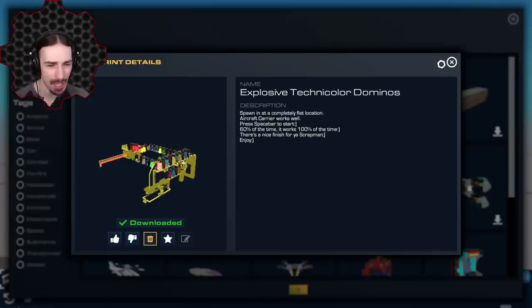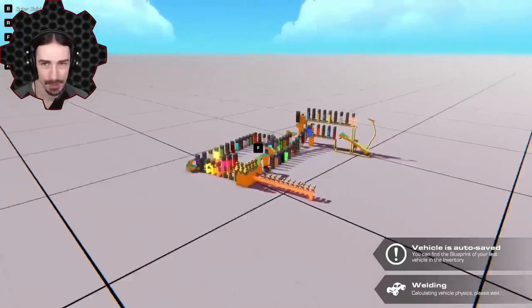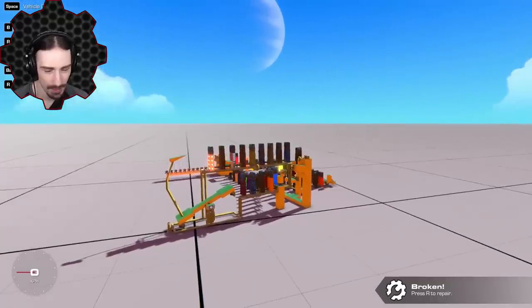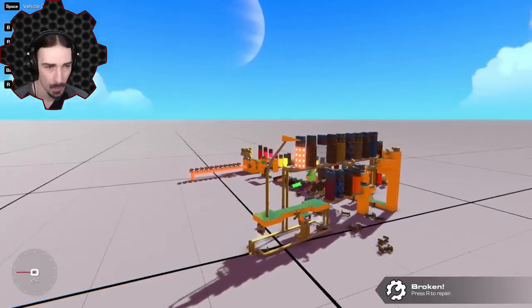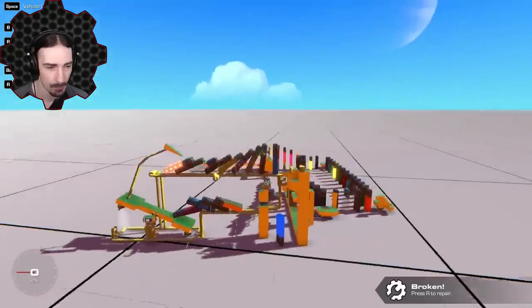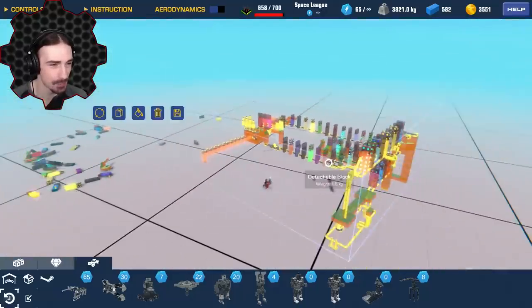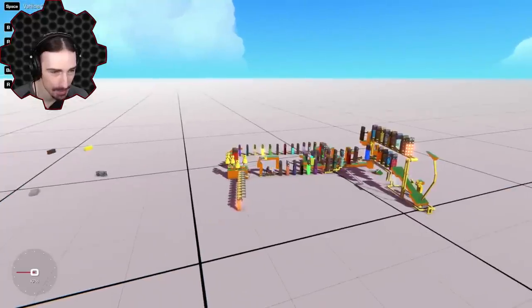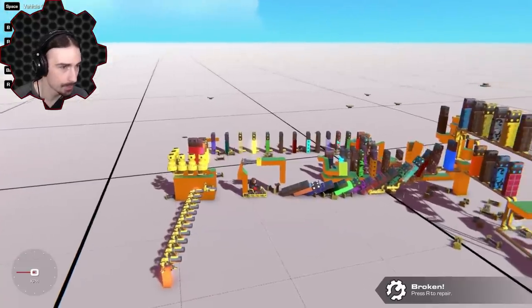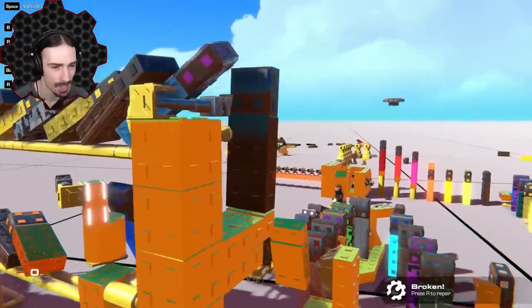Up next we have Explosive Technicolor Dominoes, and apparently we have to spawn in a flat location. It says 60% of the time it works 100% of the time. This is by That Dom Guy. I'll hop in the seat — it must start over here. Press Space — wait, whoa, I did it wrong! I think it actually starts in front of my seat, not where I was — let's try again.